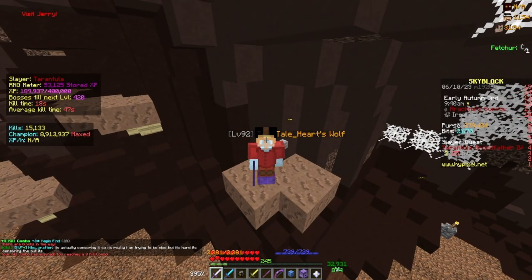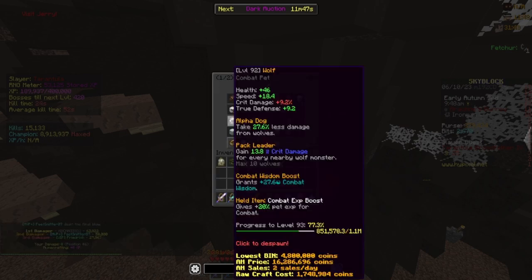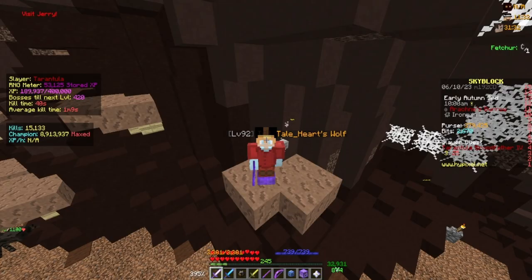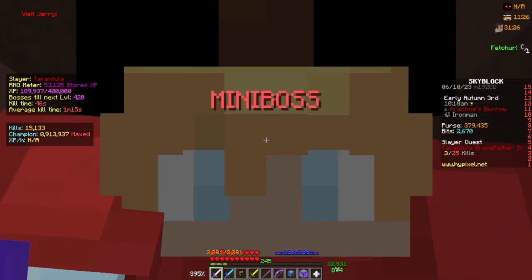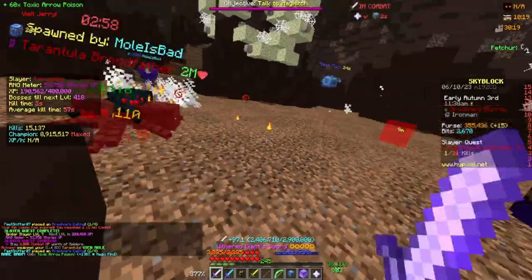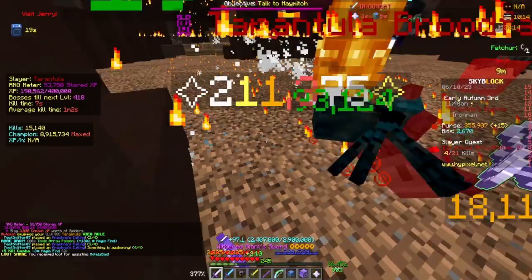I just discovered that I've been throwing this whole time. I've got my auto pet set up so that I get my wolf pet active, which gives me 27.6 combat wisdom boost — which sounds good, right? Except I also have a legendary tarantula which gives me 41.5% combat wisdom against spiders, and it just so happens that I'm doing the spider slayer. So we're going to optimize this a little bit. Finish that quest and equip our tarantula pet. Picked up some poison in that last boss as well.